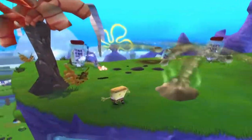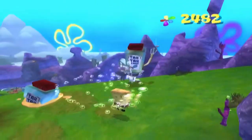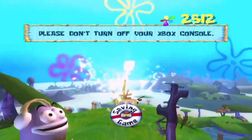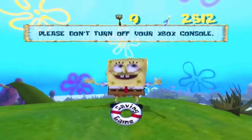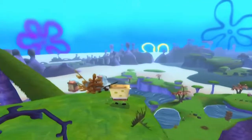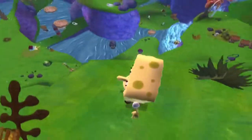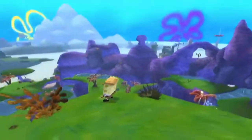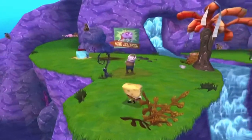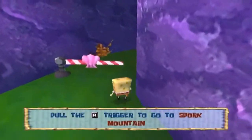Now we have finally reached the top of Jellyfish Lake. Before we go any further, make sure you knock these two Tartar Sauce enemies off the cliff so they can't cause any harm while you collect your golden spatula. From up here you have an entire overview of the Jellyfish Fields level — in the distance you can see Jellyfish Rock where we started, the Jellyfish Caves area we made our way through, and the Jellyfish Lake we just traversed. You can see it all in glorious detail before we head up Mount Spork and face off against King Jellyfish.